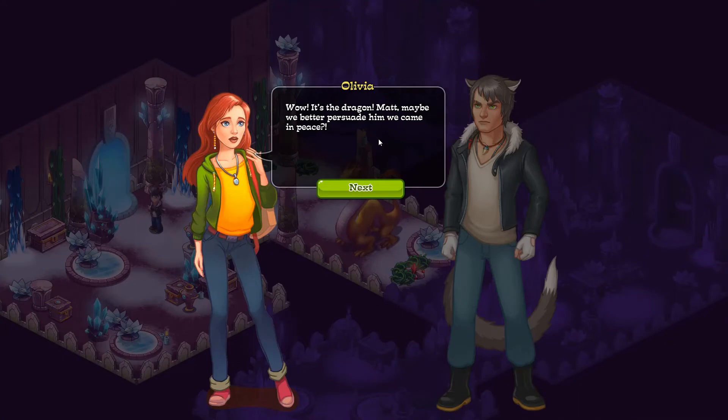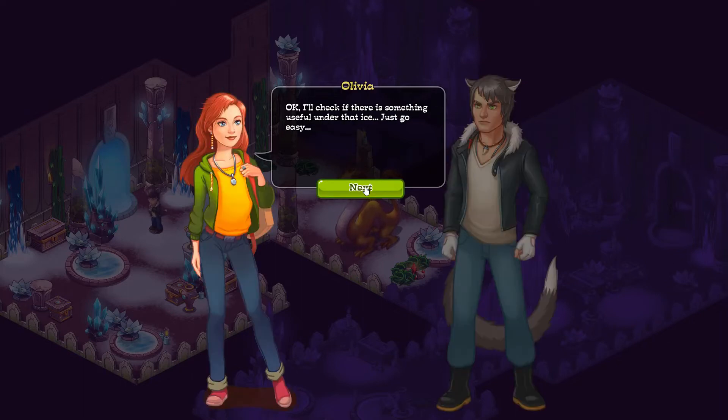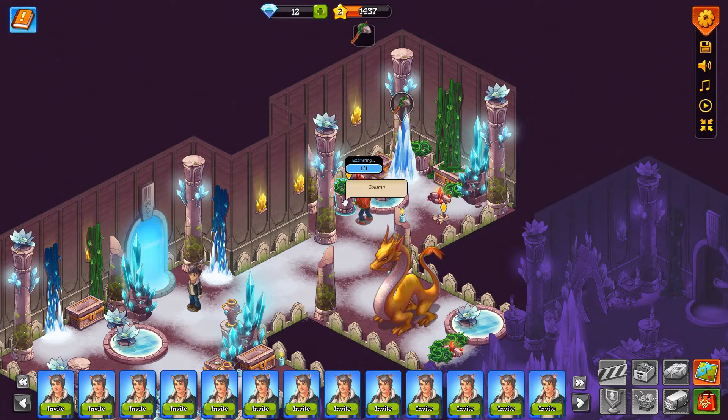Wow, it's the dragon Matt! Maybe we better persuade him we came in peace. He doesn't look ready for negotiations — we'll have to come up with another idea. I'll check if there's something useful under that ice, just go easy. So far he hasn't bothered me.